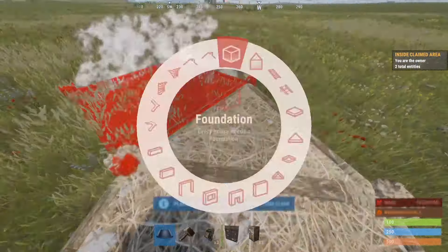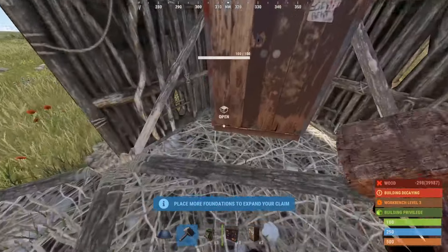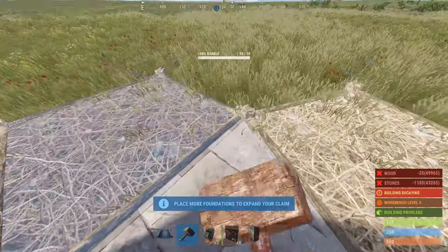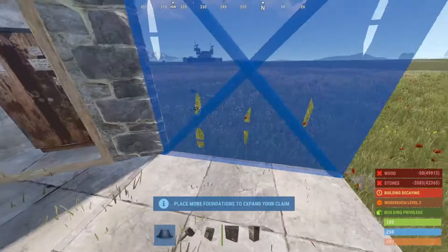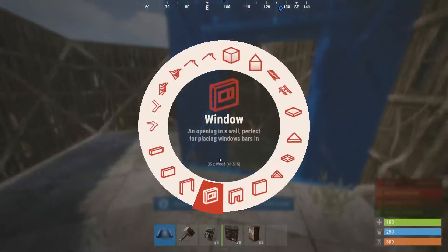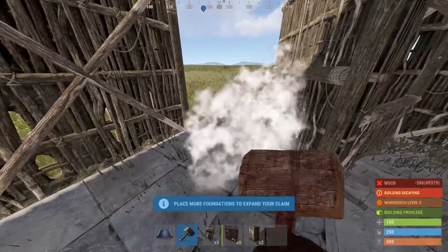You can start with your TC on one triangle — it doesn't matter where you place that triangle. Whenever you claim your area, you're going to come off that TC triangle with another triangle. Then you're going to put two squares on either side of those triangles, and then two more triangles. We're going to surround everything and do our double half wall so we can have our bunker that cannot be mollied out.